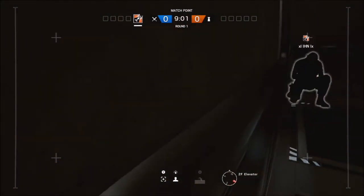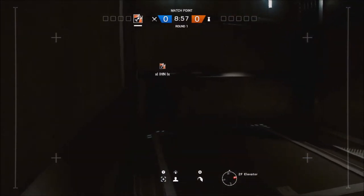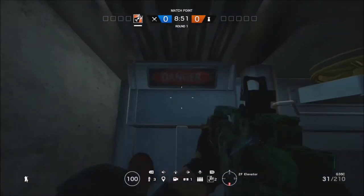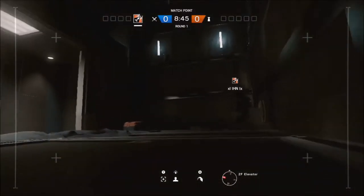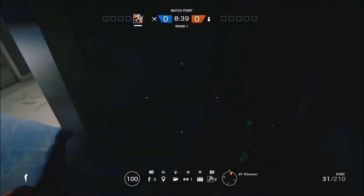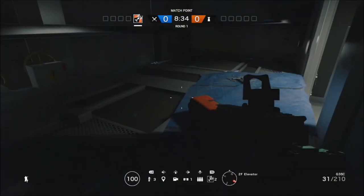If the enemy comes down here you will have a chance to knife him, shoot him, or whatever — take him out, because he wouldn't see you down here. It's very hidden. You could also use this if you're playing with your friends. As you can see there, you can't really see me. It depends where you sit — you could sit in any corner and just wait for them to come down.